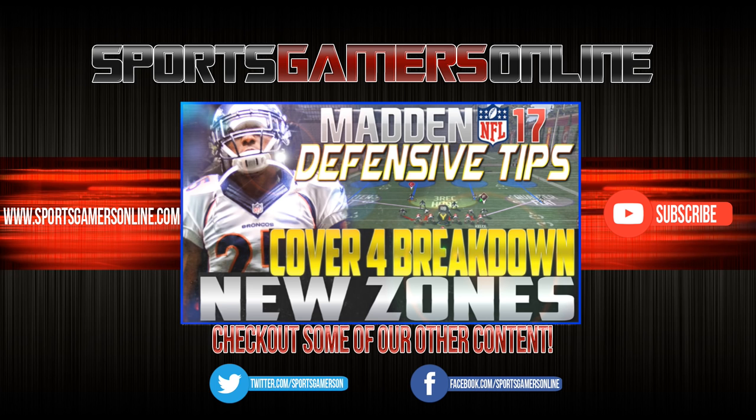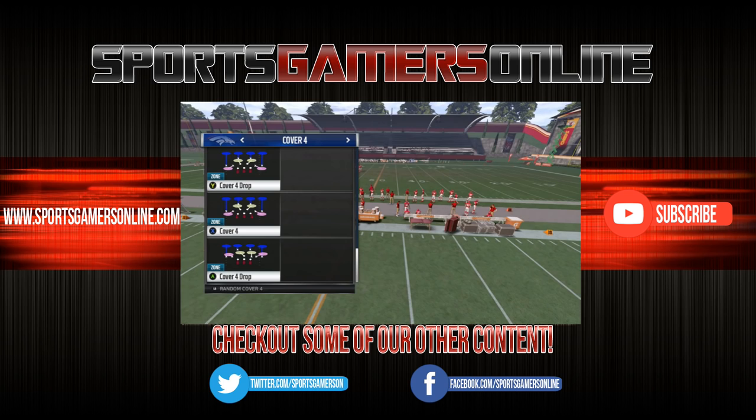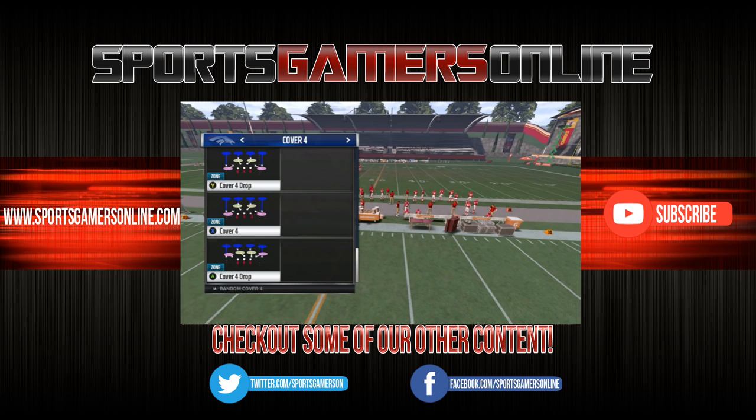What's good people. Today I'm gonna tackle the Cover 4 - its purpose, strengths, and how the new zone coverages added to it in Madden 17 help it. Let's get to it. Cover 4 plays consist of four deep defenders who each cover a quarter of the field and three or four defenders underneath, depending on how many the base play you choose is rushing. The outside edge defenders will always play the new quarter-flat assignment when you pick Cover 4, which means they man up on any inside receivers who...